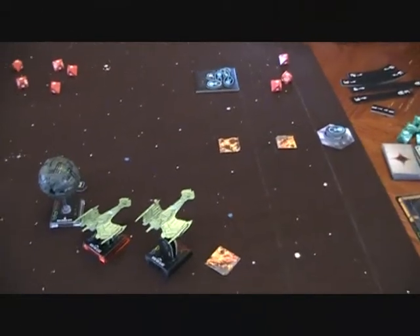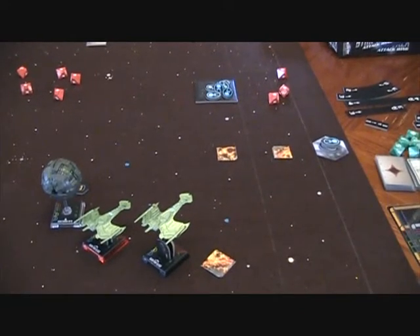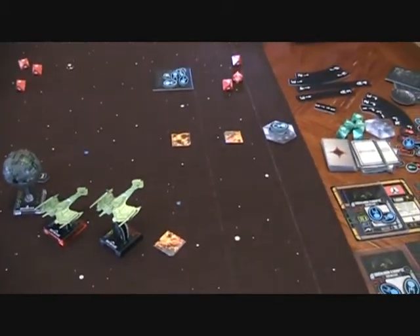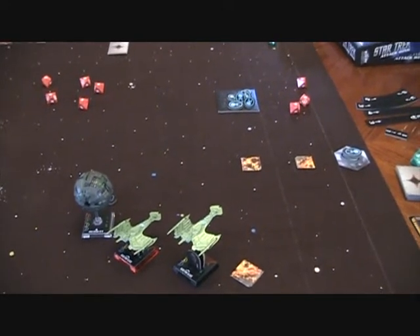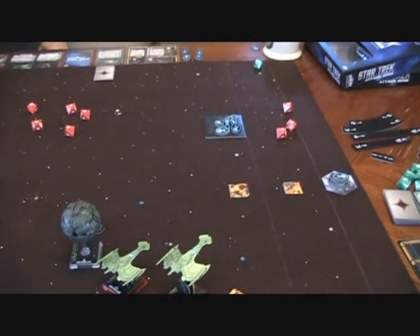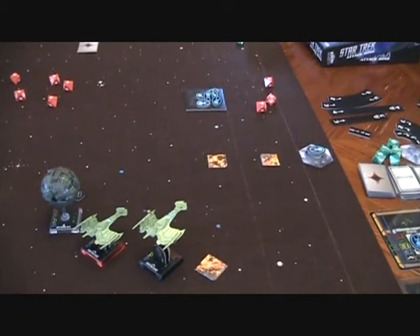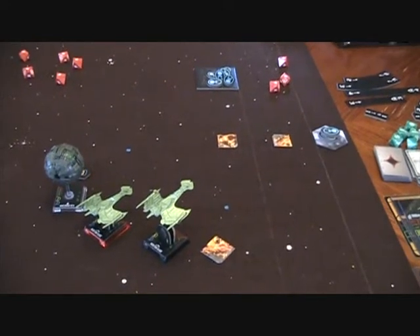That was quite a round. The Borg sphere and both Borg cubes got to fire. Worf was closest — the Borg cube wounded him and the Borg sphere finished him off. The other Borg cube fired at our sphere but only took about one shield off. So we lost Worf's Neg'Var. Then my two Neg'Vars fired at the enemy sphere and took its shields down. Dan's sphere split his fire — six dice at the cube, one at the flagship, one at the Tribbles — and blew up both the enemy sphere and a cube. Unbelievable.